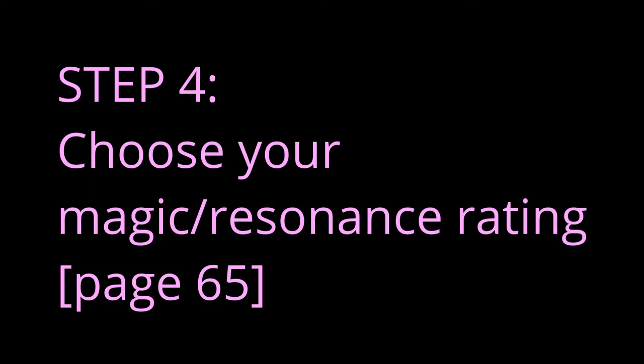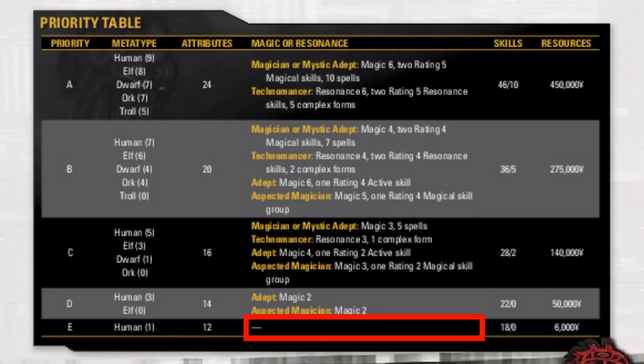Step 4: choose your magic and resonance rating. For the magic and resonance column, just choose E — you're not playing a magic character. I'll do a separate video on that. So if you want to do a physical adept, mystic adept, aspected magician, or magician, this is not the video for you.